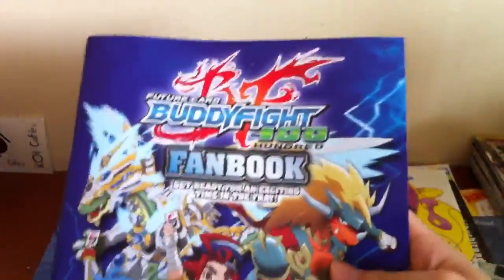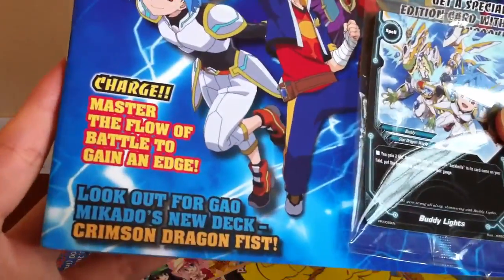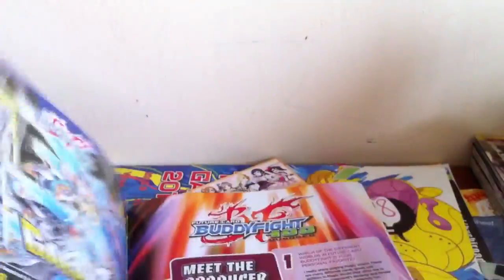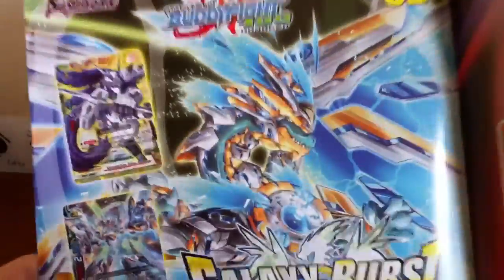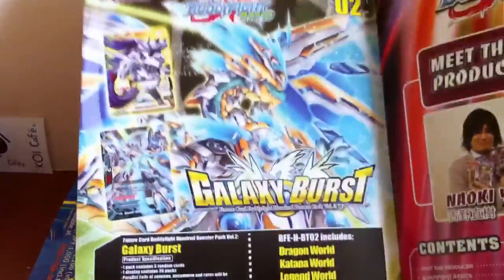That's for Buddyfight. So we've come to the end of the Vanguard section. Now let's go to Buddyfight Fan Book Hundred. Creason Dragon Fest. Let's see. First page we have Galaxy Burst — the new H set, Set 2.